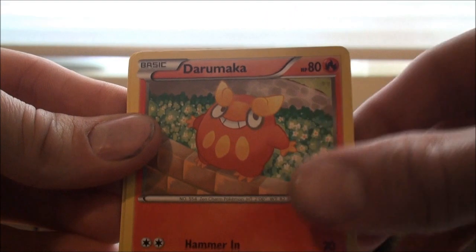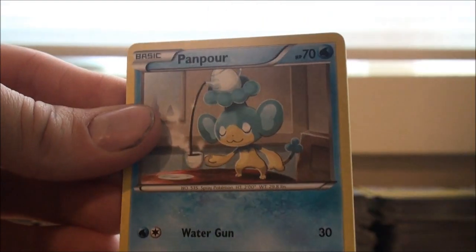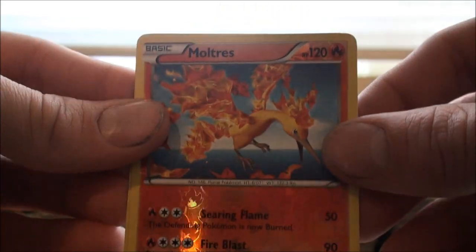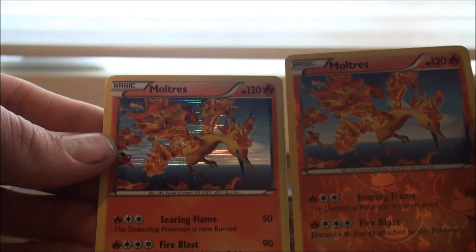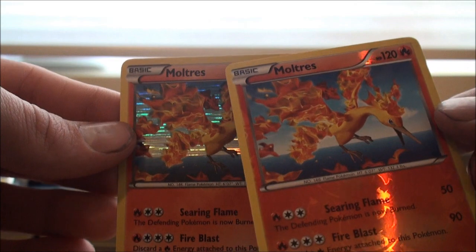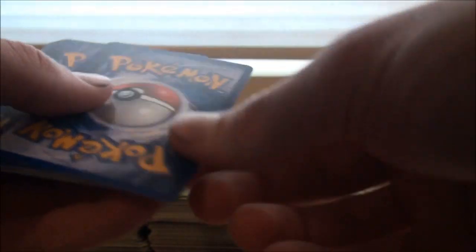Simisear, Voltoar, Darumaka, Elgyem, Panpour, Hippowdon, Lapras, Level Ball, Reverse Moltres — don't have that one, pretty cool — and a regular holographic Moltres. We already got an Articuno holographic out of this booster box, so chances are we do get the Zapdos. Then we'll be four for four on all the Legendary Birds in each of our booster boxes. I had one person say he didn't get one of the Legendary Birds in his booster box, and I was in a little bit of disbelief — because every one I've seen, you get all the Legendary Birds. But you never know.